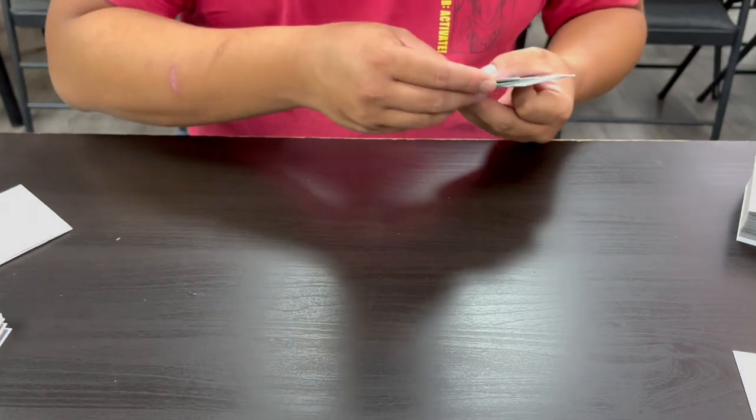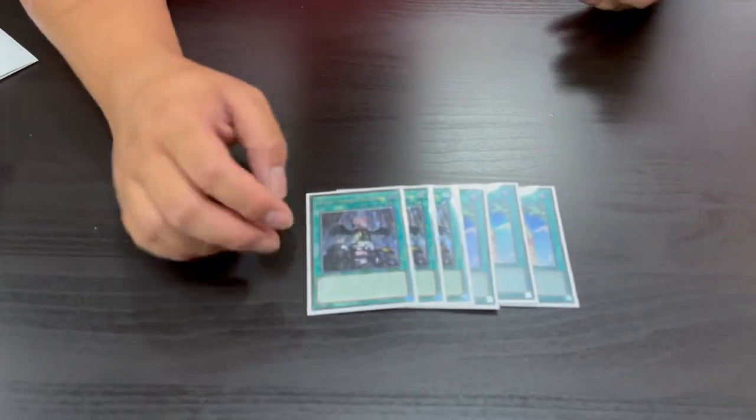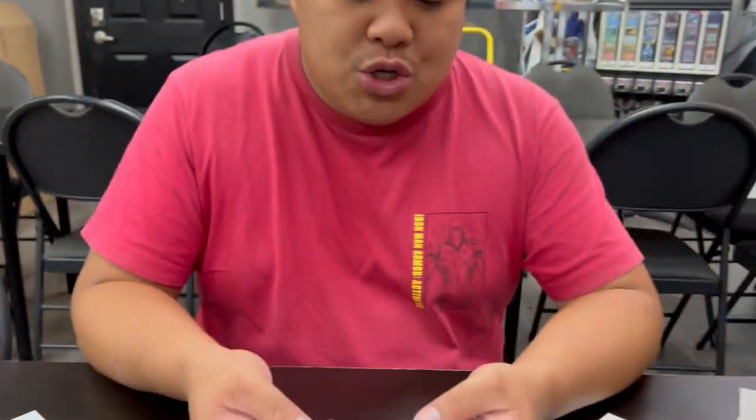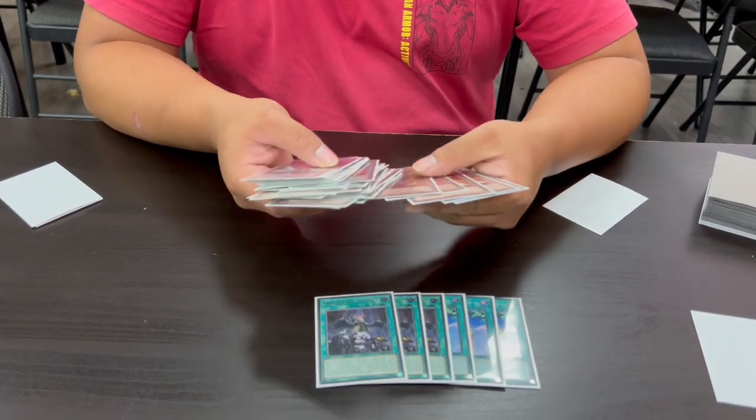For going-second cards, we have three Forbidden Chalice. It works better than Infinite Impermanence here because Imperm requires you to control no cards, which is difficult once you control a Blaze Accelerator. We're also playing three Forbidden Droplets. A lot of your cards replace themselves — you can pitch Shells, Rimfires, Emperors, or Troopers into Droplets since they don't have high ATK, so the cost is minimal. As long as it turns off your opponent's field it's beneficial, and pitching those cards can activate their graveyard effects live.